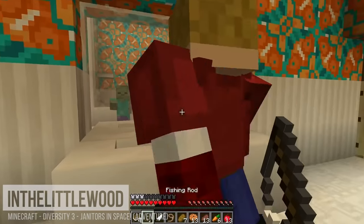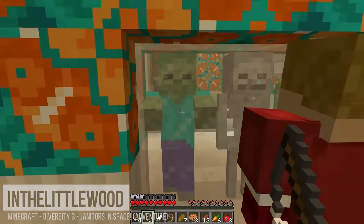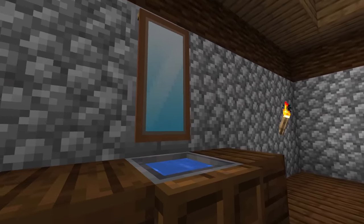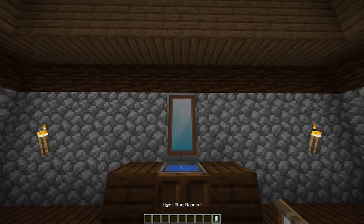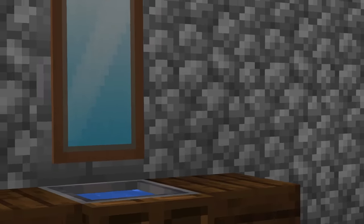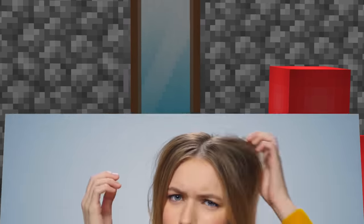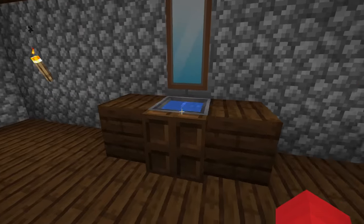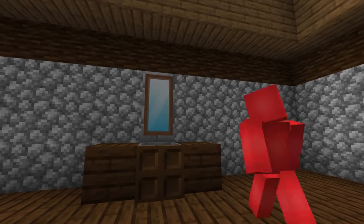Number eight: whether through command blocks or mods, some pros in the community have made functional mirrors in game. But the rest of us might want something a bit more possible in survival. In that case, we can make a fairly convincing glass effect utilizing banners as such. I mean, I wouldn't use these to check your hair — but that's what the F5 key is for. And while a waving mirror might be weird, it looks a lot better than just some glass blocks.